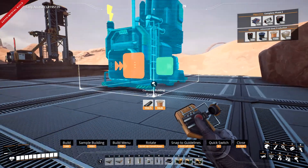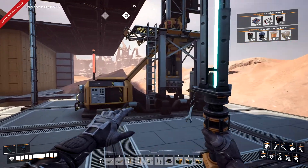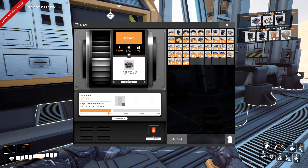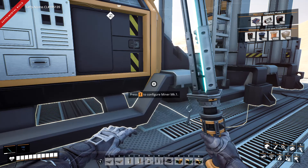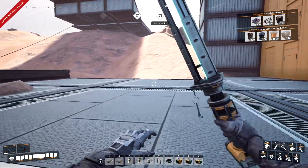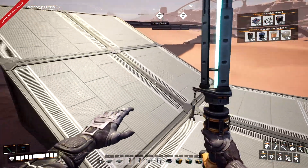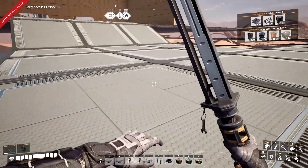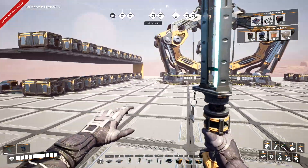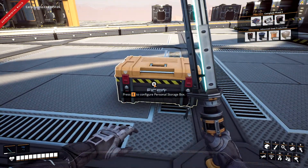Alright, so we're going to do copper smelters. And technically we could soup it up — get a little more copper wire and stuff going. I think there's a chest over here that's got some stuff in it that we need for that. Yep.